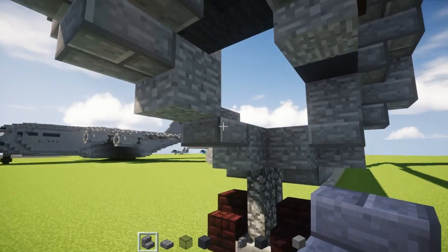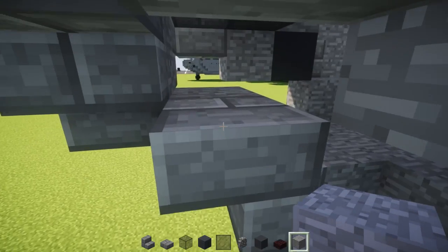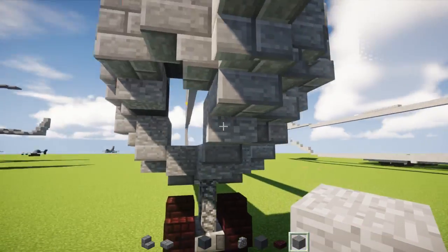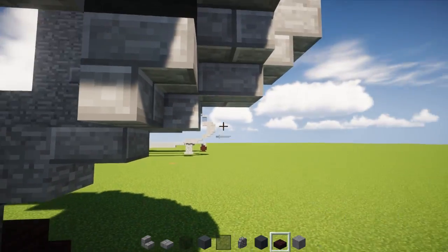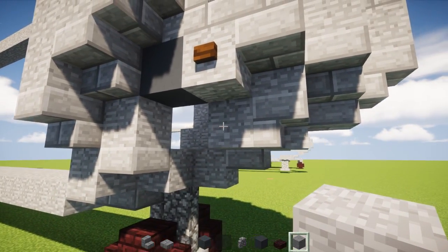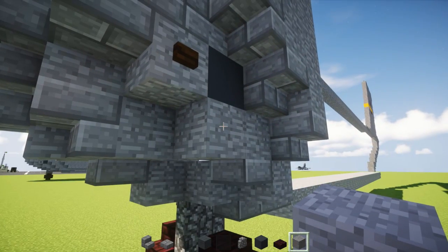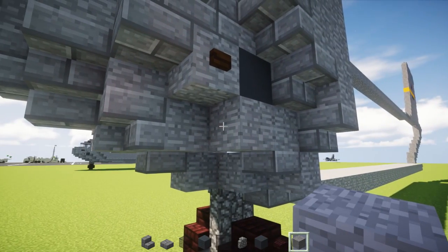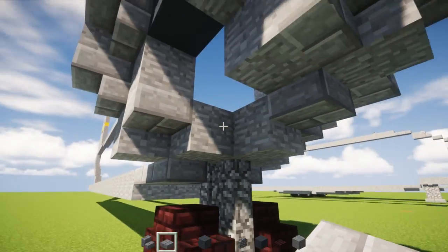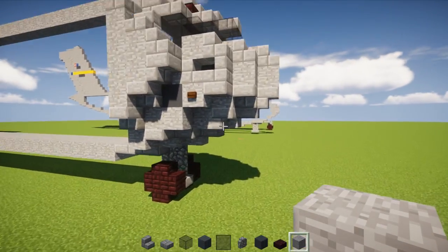Then add a stone brick slab underneath this part with a stone block right behind it — same thing on the other side, stone brick slab and a stone block. Add a gray concrete block placed behind this part with a stone block on top of it — same thing on the other side. Then add a dark oak wooden button on the side of this stone block, same thing on the other side.